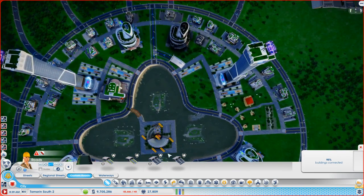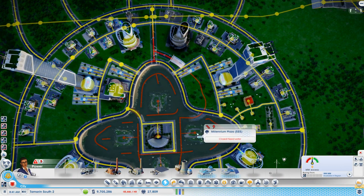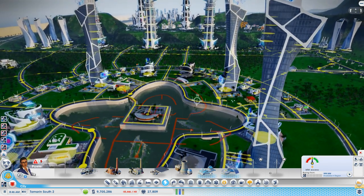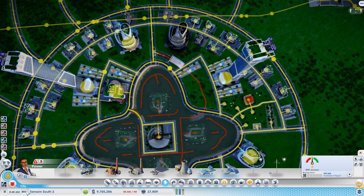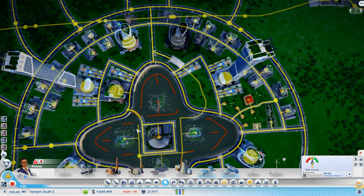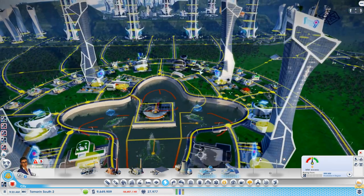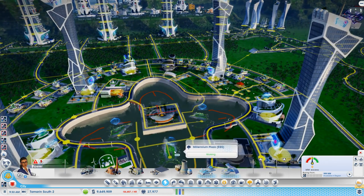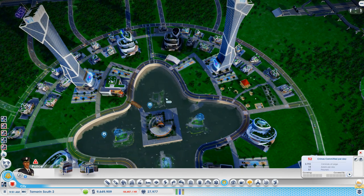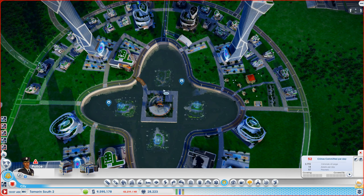We can verify if that's actually hooked up by checking the electricity view — if electricity starts going down here, our parks will be activated and start showing holograms. They're not showing holograms at the moment. We just have to wait for electricity to come down here — there's one! And there's another one coming around from this side to light this park up. There we go, we get our holograms. Now hopefully our police cars will have found a way out.